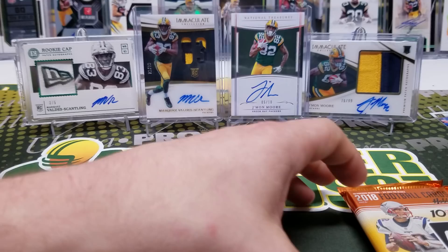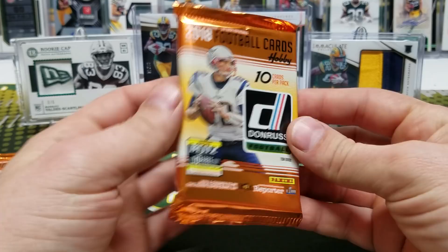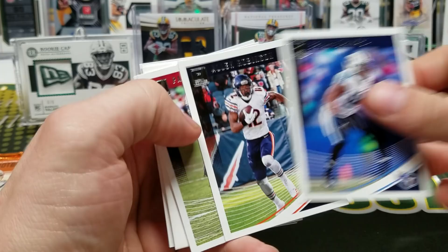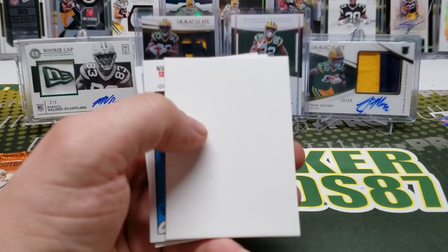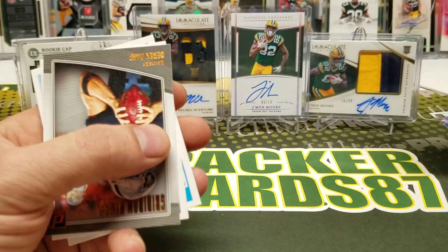As is with every random hobby pack opening, you just never know what you're going to get. I could get nothing out of all of these packs, or we could hit something huge. Stephon Gilmore, Brian Rankpo, Robinson, Patrick Peterson, Archie Manning, filler card, Kerryon Johnson rated rookie — ooh, red press proof! They're fairly rare. Gridiron Kings, Derek Carr, Jordan Wilkins, and Anthony Miller.